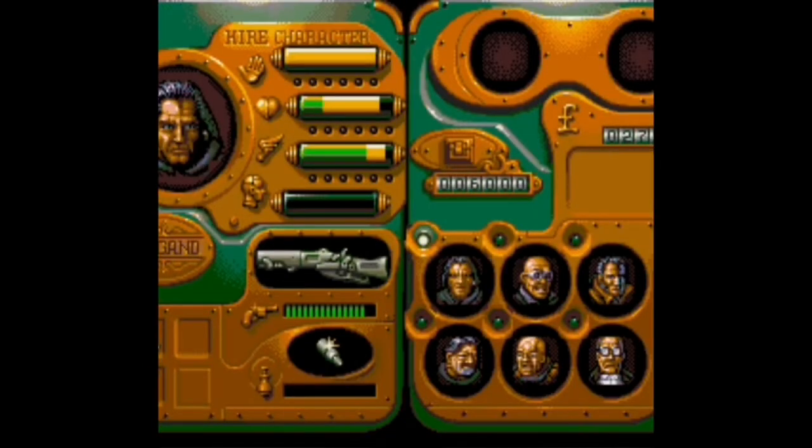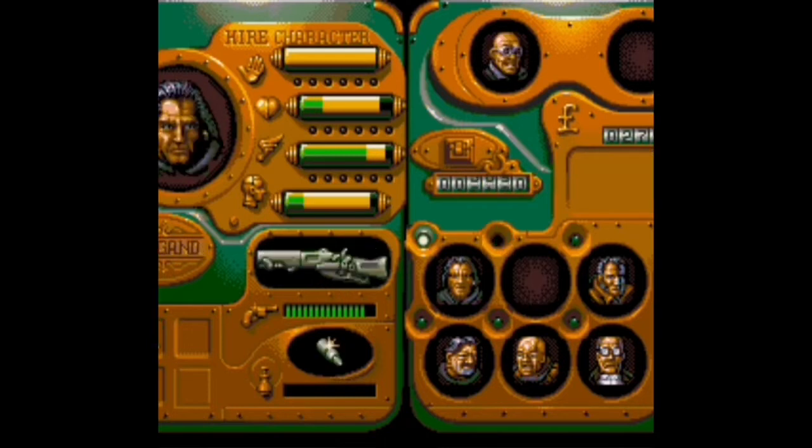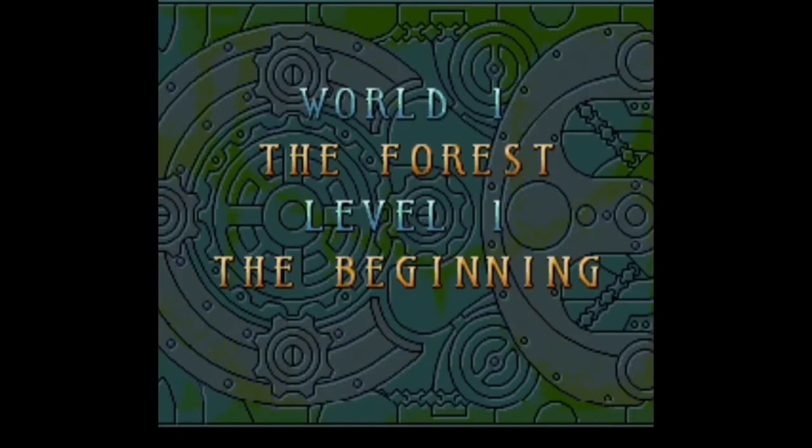It takes you into this menu where you choose your two characters. I think I'll go for the all-rounder — the Mercenary himself. Who else shall we go for? Let's go for the Gentleman. Then it automatically goes to exit and you just press it again. Level one: The Forest. It doesn't start until you press the fire button.